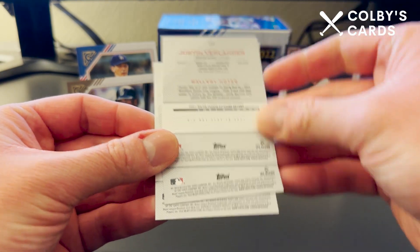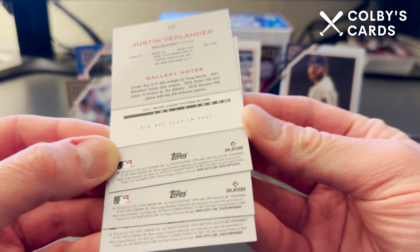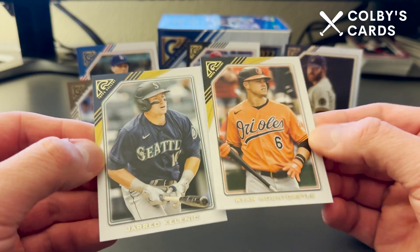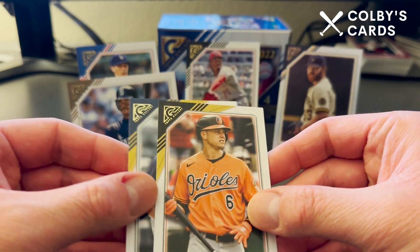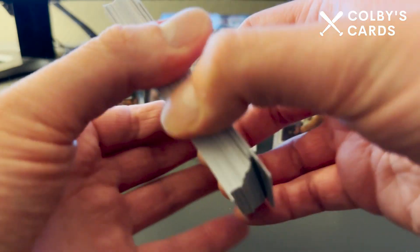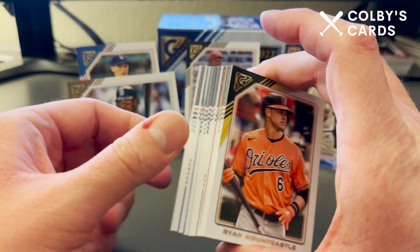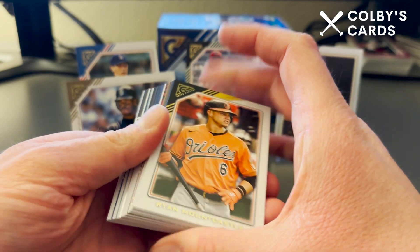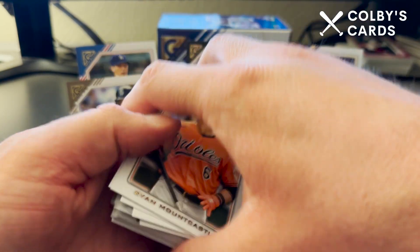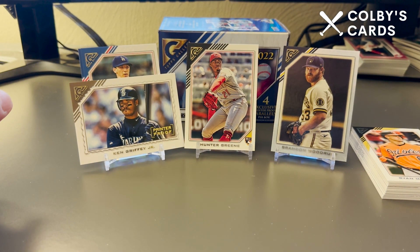There are no additional serial numbers on the back so I'll have to look that up — I'm not entirely sure if those are image variations. These seem to be photos rather than artwork, so let me know in the comments if you know what those are. Overall, for 25 bucks I'd recommend going for the 80-dollar monster box — you're guaranteed two autographs there versus no autographs in the blaster. Thanks for watching, see you in the next video!